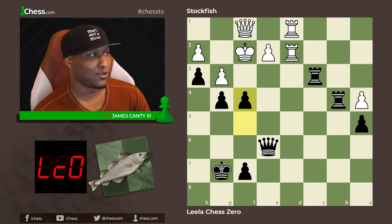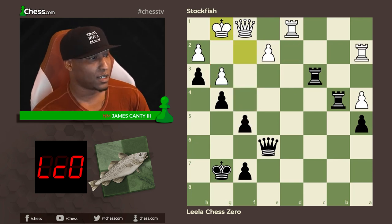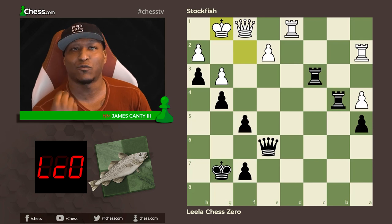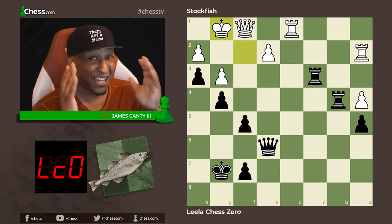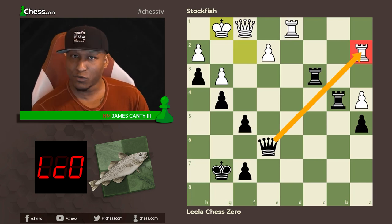If pawn takes f4 then rook takes f4 — pretty simple. You also have h takes g3, or if king to e1 you could play h6-g3. Literally everything wins. After king to g1, instead of taking the rook, this is just insane — Leela Chess Zero did not even want to take the rook. From a human standpoint this is a free rook, we take it every single time.